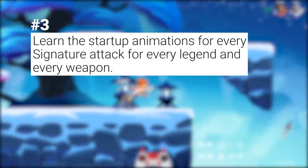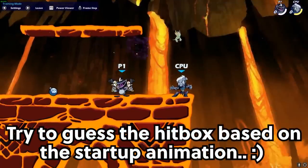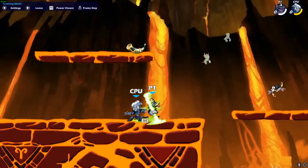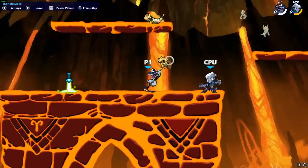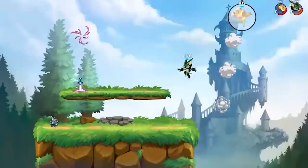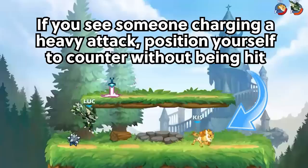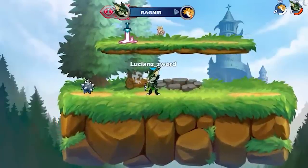Number three: learn the startup animations for every signature attack, for every legend, for every weapon. I know that sounds like a lot because it is — Brawlhalla has 49 legends in the game, so if you're just starting, that's a lot to learn. But it is something you will learn even if you're not really trying to, just by playing the game. If you're focusing on learning it, you'll learn it faster. The reason you want to learn startup animations is so you'll know exactly where the hitbox is, the timing, and how and when to punish those signatures. This is basically how you beat sig spammers.